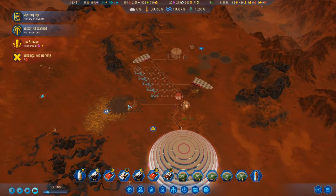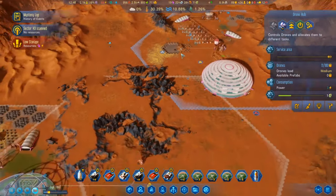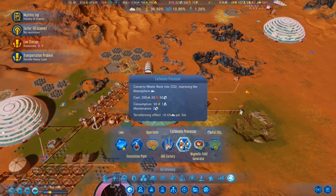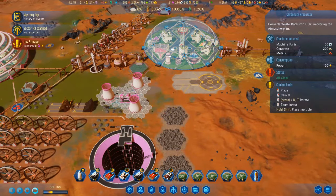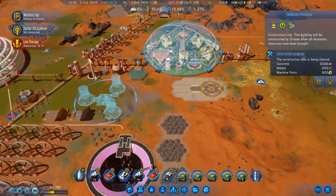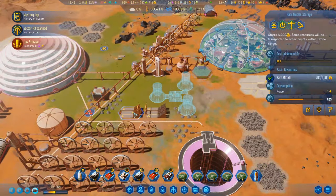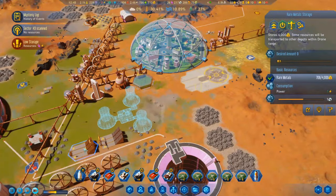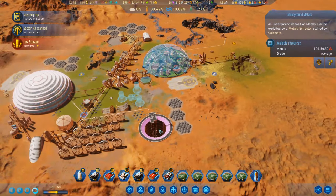Are they going to be able to actually get to those? I think they are. Maybe the carbonate processor would have been better out here, but it would be best here because this is where we have the most waste rock. Maybe I could put it here. Maybe I should build a new rare metals storage as well, so it won't be getting as much dust. It's slowly going down — it's about to be depleted.